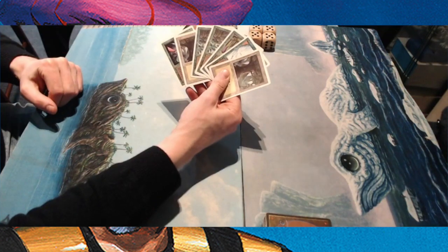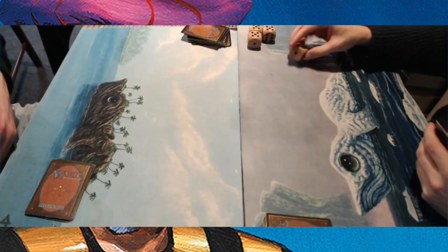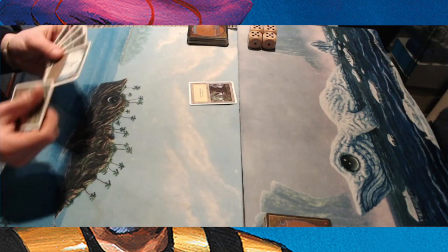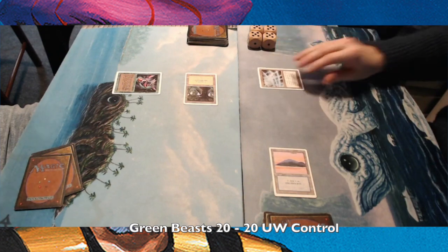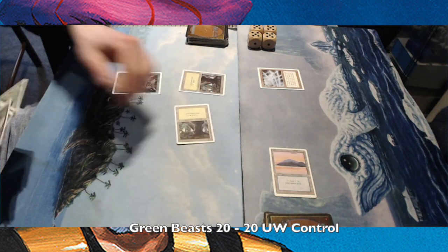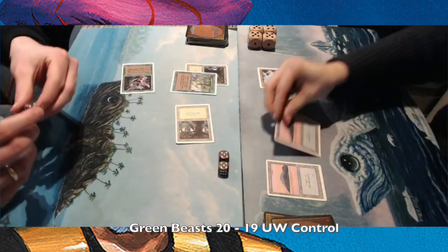As for this match, my brother, who's opposite to me on the left, is playing with a Green Beasts deck, and I am playing with a Blue-White Control deck. We're both playing with a completely revised build. My brother's off with a Scryb Sprites, and I'm playing a Soul Net. Soul Net is an artifact that can give you a life every time a creature leaves the battlefield — you tap one and gain a life.